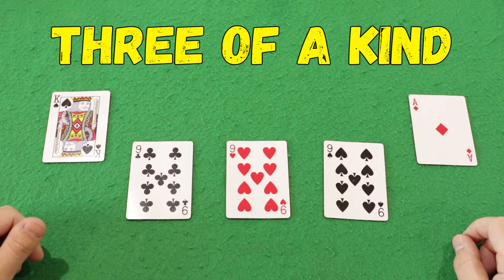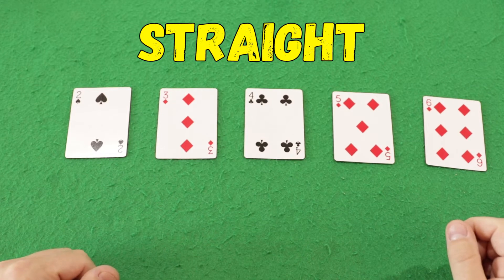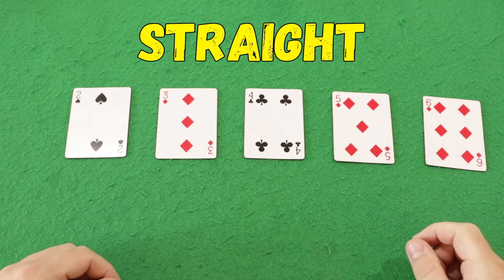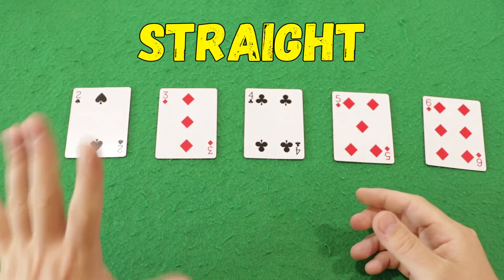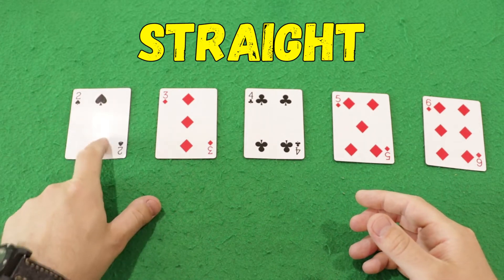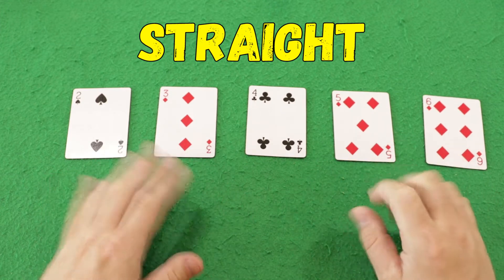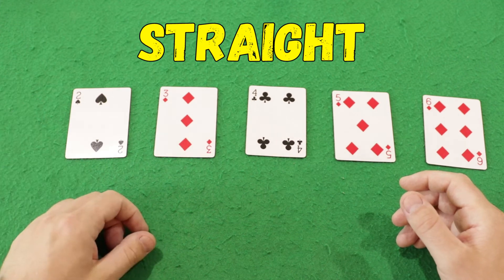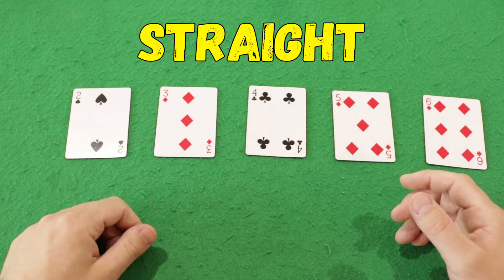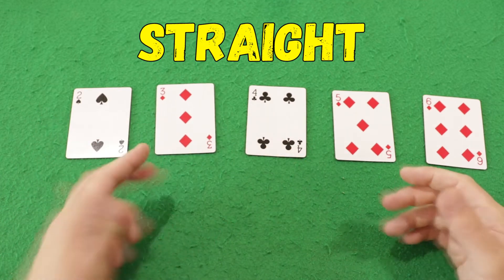The next highest combination is a straight — a sequence of all 5 cards in order, for example 2, 3, 4, 5, 6. These cards are of different suits. A straight can start with an ace, in which case it counts as a 1 — for example, ace, 2, 3, 4, 5.